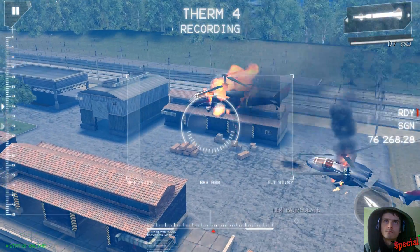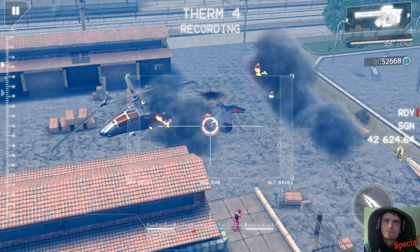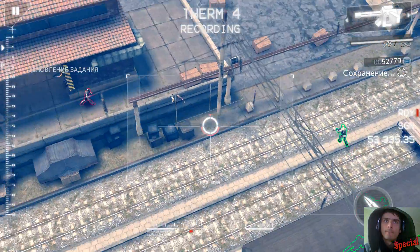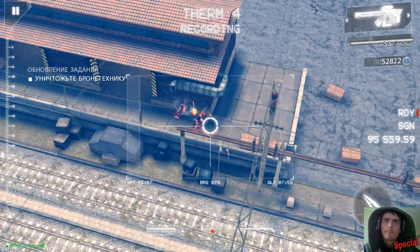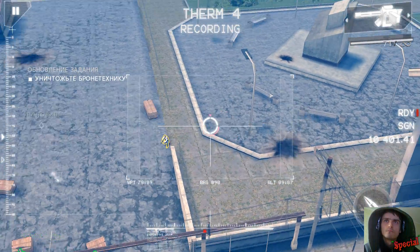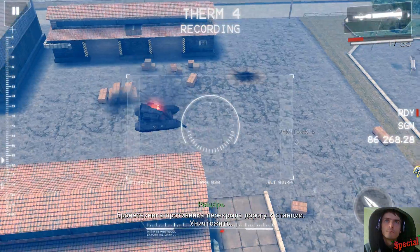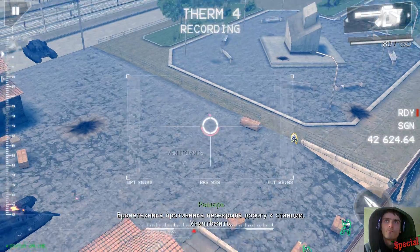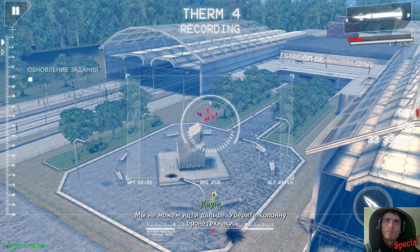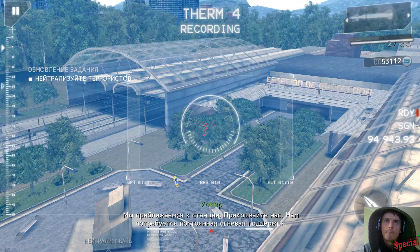Let's go! Looks like there's enemy armor blocking the path leading to the station! Destroy those vehicles! Tanks inbound! Hostiles being deployed! Engage! We're getting close to the station! Continue to cover fire as we approach!